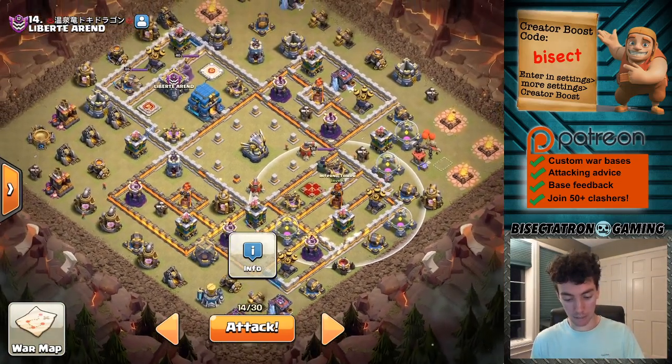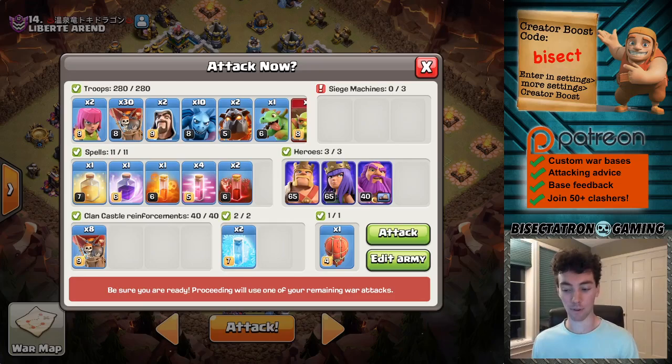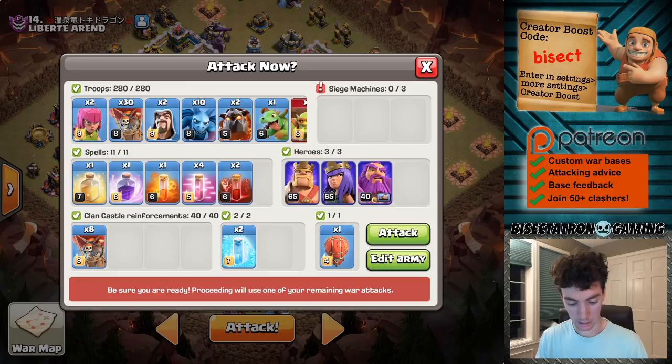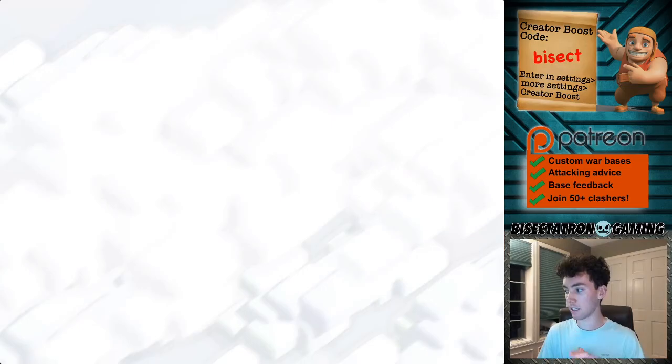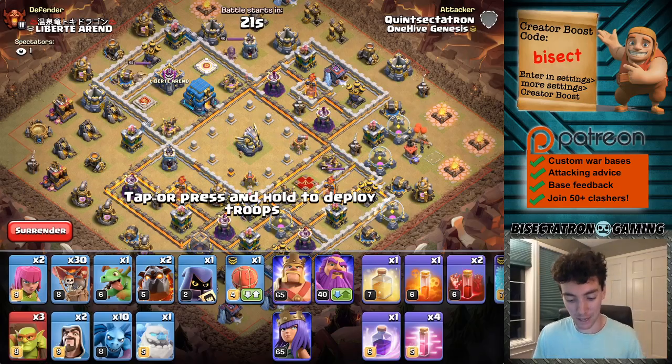Let's see, make sure I have all my troops as they should be — that all looks good. Just got to set my Warden on air, but I'll do that once the attack starts. Other than that, everything looks good. What do you guys say, should we do this? I had to throw in a little bit of a Hog Rider voice there. I got a couple on hotkey that I might use throughout the videos. Hopefully I don't get copyrighted for that. Hopefully it worked — it would be really awkward if it was just silent.